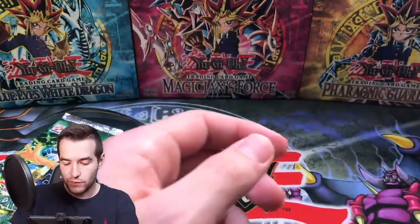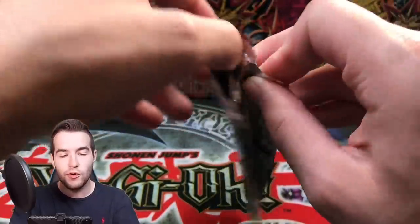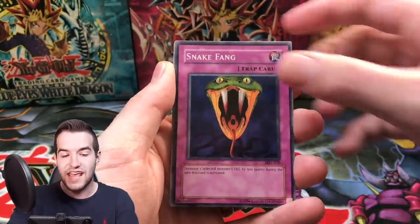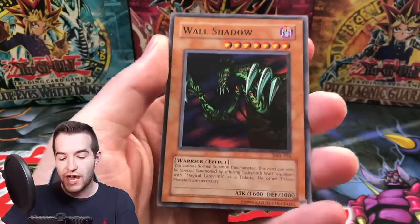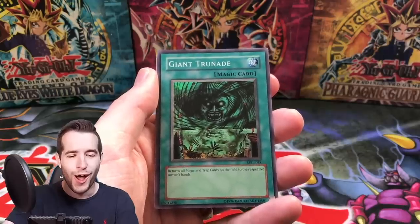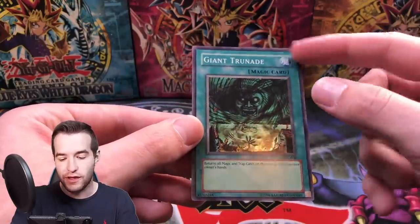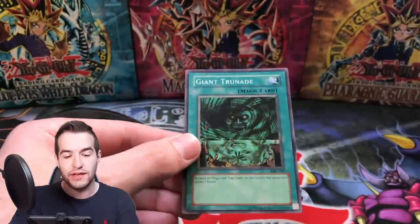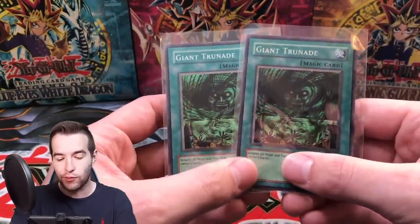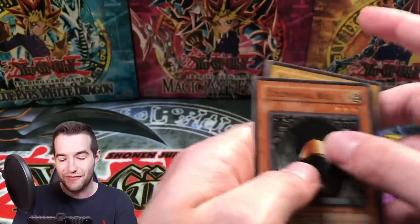Giant Trunade is a classic. There's the Guardian of Throne Room. Final pack for Ryan - he's gotten one foil out of four with two Upstarts. Pack five: Crab Turtle, Snake Fang, Peacock, Wall Shadow - and Giant Trunade back to back! The centering is really good on this one - maybe a tiny bit thicker on top, but definitely within range. I think this would be a PSA 10. Double Giant Trunades - pretty awesome. Ceremonial Bell, October Surf, and the Hungry Bird. That's a pretty good five packs for Ryan.